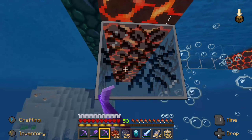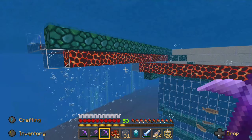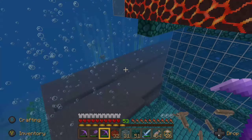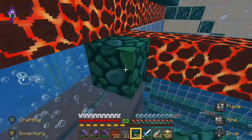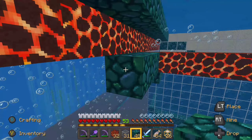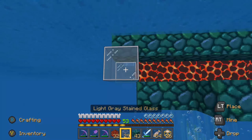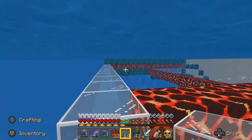All right, this should be the end. The magma block is going to be the next level — one, two, three, four, five, six, seven, and eight. That's going to be the end, so we can actually build this all the way across to the other side.